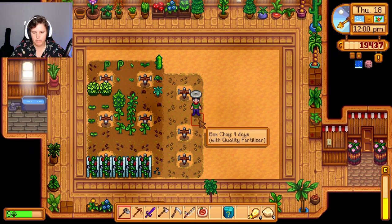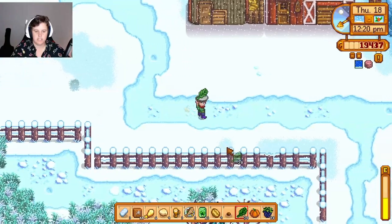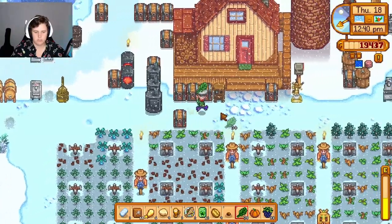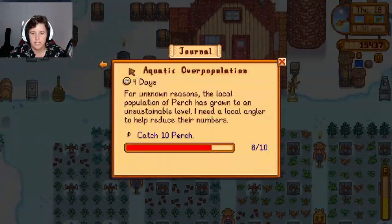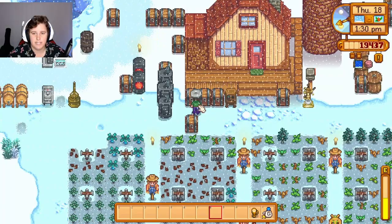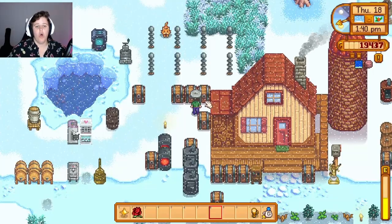We have 13 left but no spaces - let's leave those for now because they only take four days. What do we need to do? Two more perch, more quality vegetables, sand dragon. Okay, let's get Pam sorted and then go to the desert. While we're there let's give Sandy a rose because we have so many of them and I want to give her a starred one. And I guess we could jump into Skull Cavern for a minute if we wanted to.